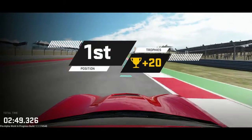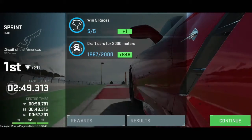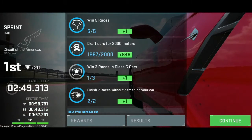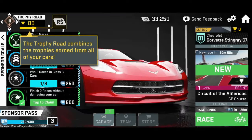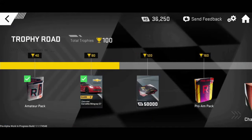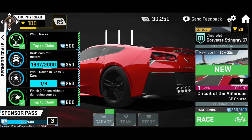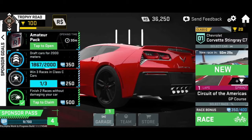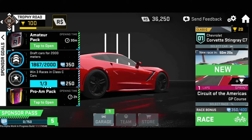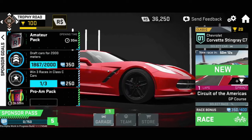First position with the new car — we won five races. We just missed the drafting challenge, but we got one without crashing, so we've got a couple of things to unlock. Trophy Road combines trophies earned from all your cars, not just one. We want to go for a Pro-Am pack but it's going to take two hours to unlock, so we might as well get it started — probably not for this video though.